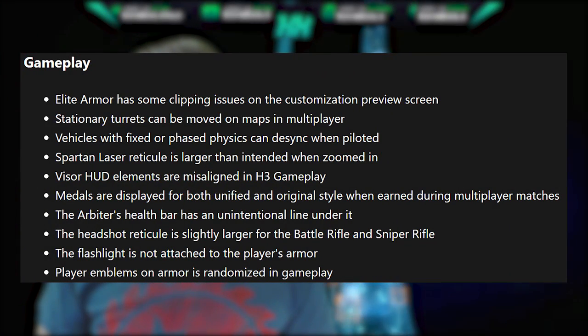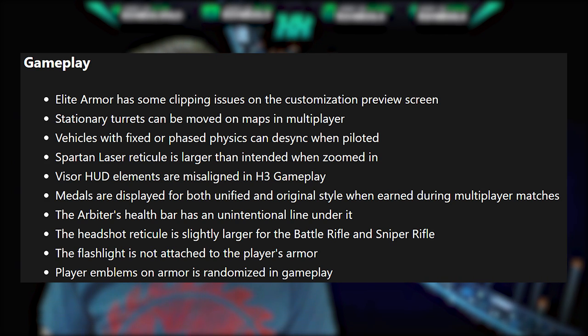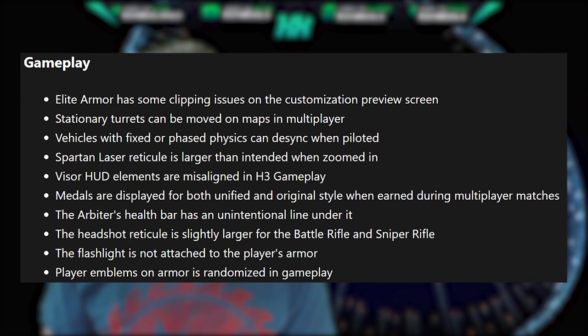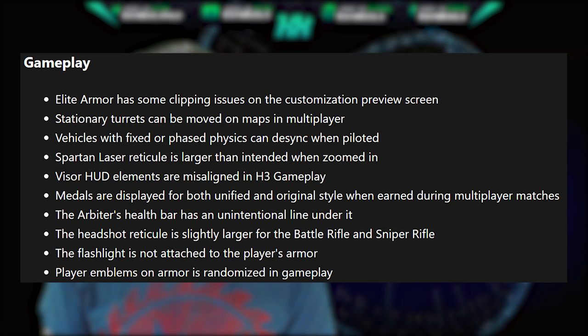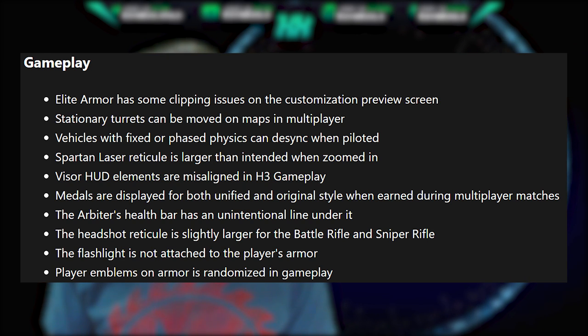For gameplay: Elite Armor has clipping issues on the customization preview screen. Stationary turrets can be moved on maps in multiplayer. Vehicles with fixed or phased physics can desync when piloted. The Spartan Laser reticle is larger than intended when zoomed in. Visor HUD elements are misaligned in Halo 3 gameplay. Medals are displayed for both unified and original when earned during multiplayer matches. The Arbiter's health bar has an unintentional line under it. The headshot reticle is slightly larger for the sniper rifle and battle rifle. The flashlight is not attached to the player's armor. And players' emblems on armor are randomized in gameplay.